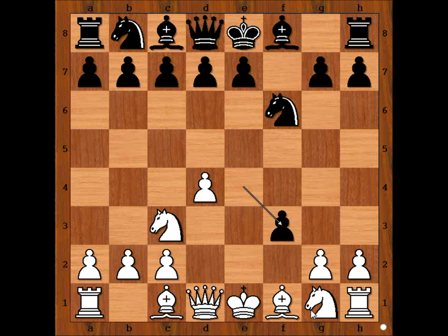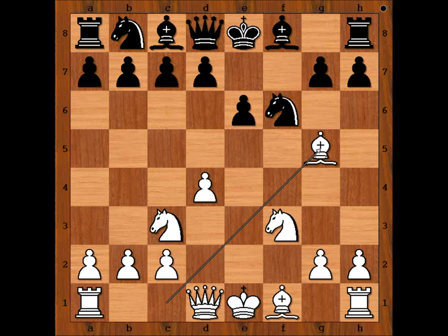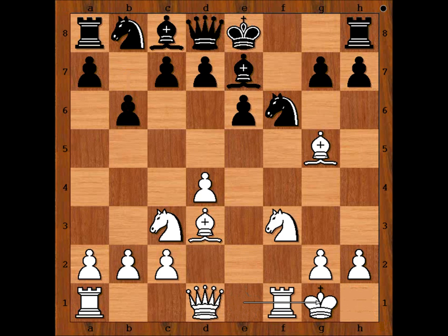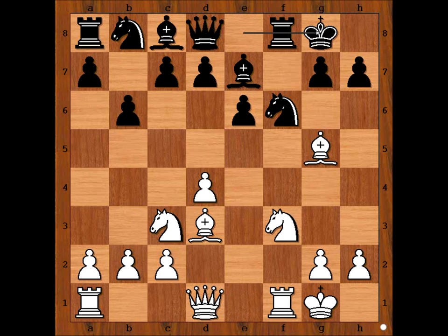Pawn takes pawn, knight takes on f3, e6, bishop to g5 pinning the knight, bishop to e7 unpinning, bishop to d3. b6 — ready to fianchetto — bishop to b7. White castled kingside and black castled kingside too.